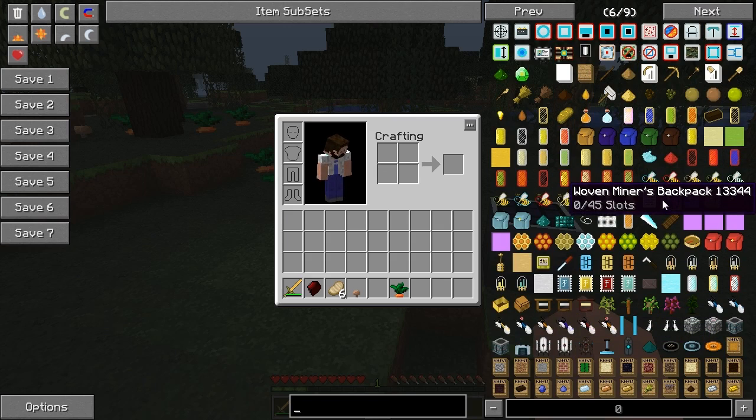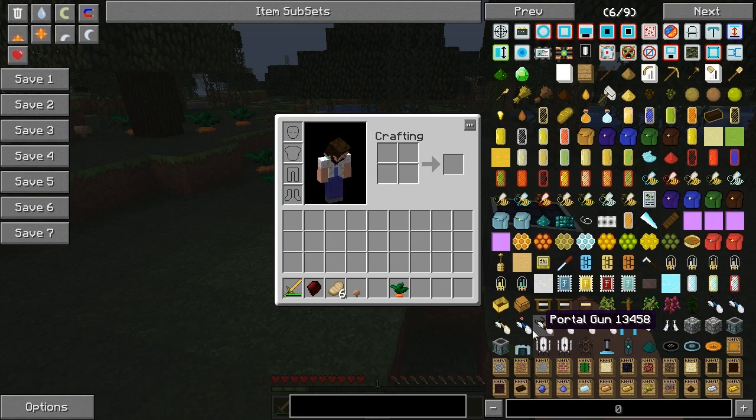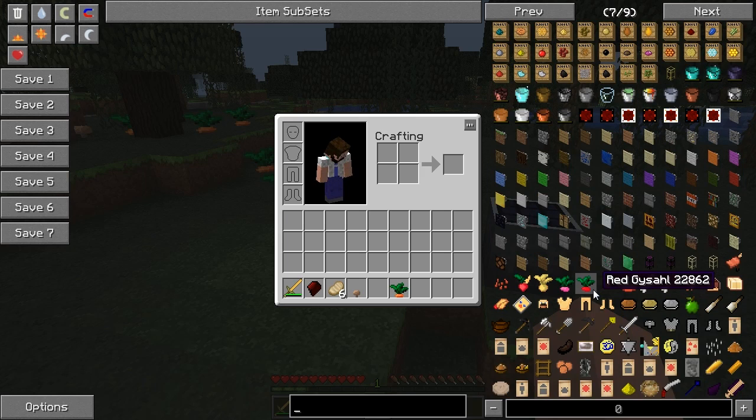Portal Gun, of course, is still in. And what else is added in newer versions is a Gravity Gun, which basically works like the Gravity Gun from the Half-Life series.